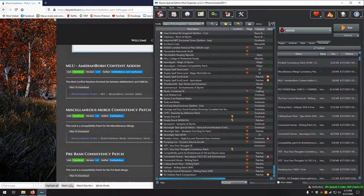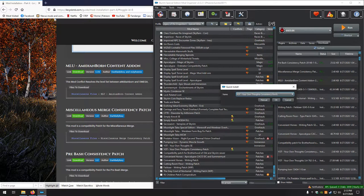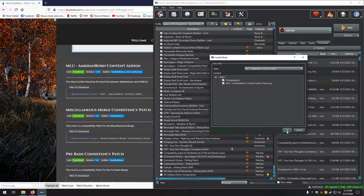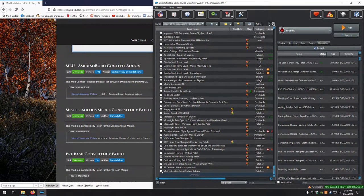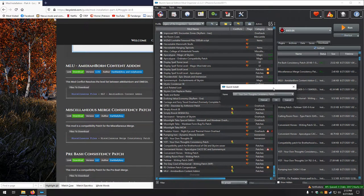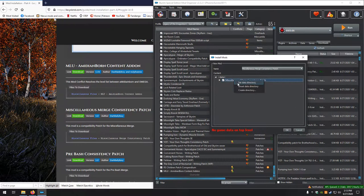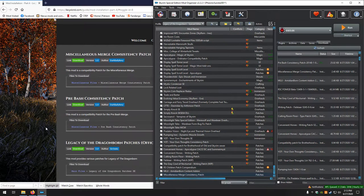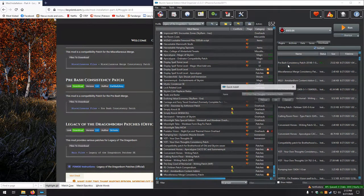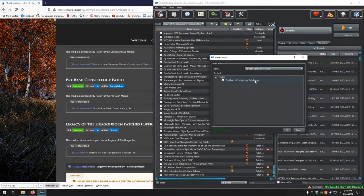Next up, the MLU Amidian Born Content Add-on which came from Lexi's Patch Hubs — change the name, set data, looks good. Activate. Next up, Miscellaneous Merge Consistency Patch — also from one of Lexi's Patch Hubs. Next up, Pre-Bash Consistency Patch — again from the Patch Hub. Change the name, set data, looks good.